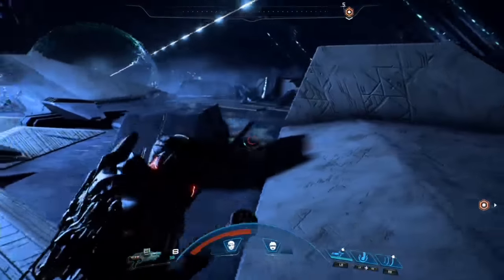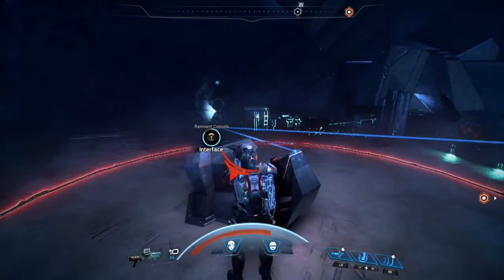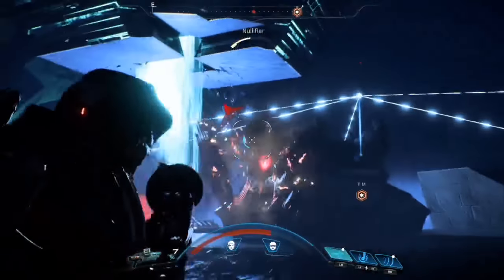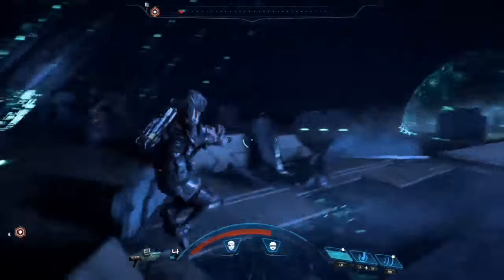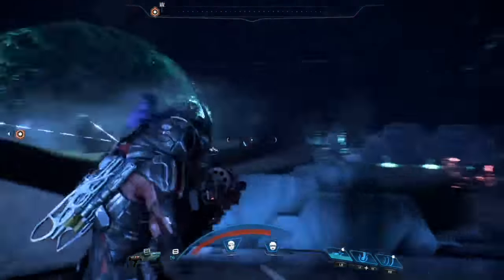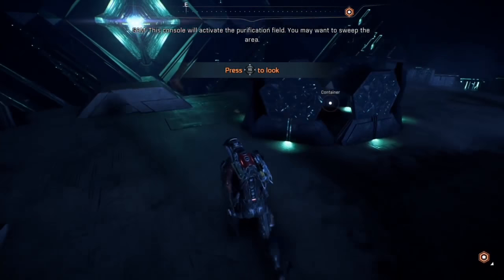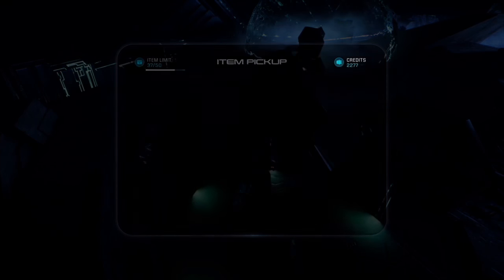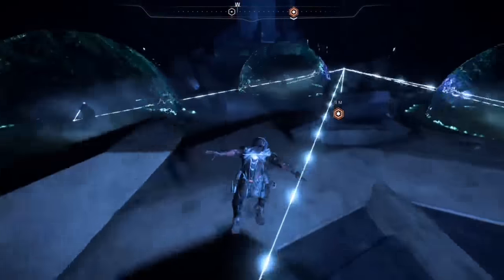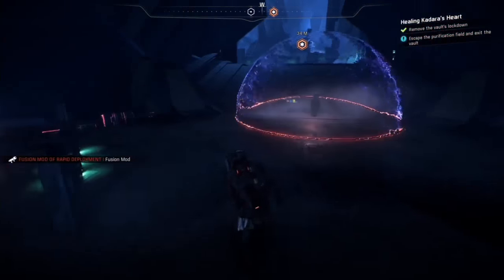Go ahead and activate all of these interfaces. The final one should activate a nullifier and another observer bot — finish them off. There will be one final chest back here in this sort of shield octagon of blast shields. And that's all the chests we have to get. The last thing after activating this is the rem tech gear — activate the interface which will activate the purification field that will chase you.